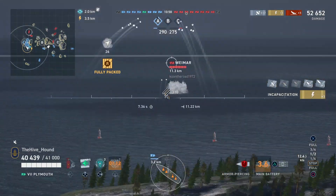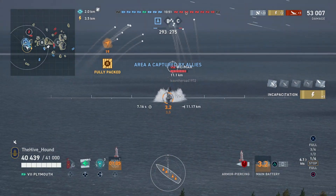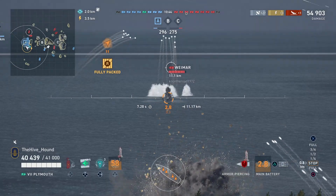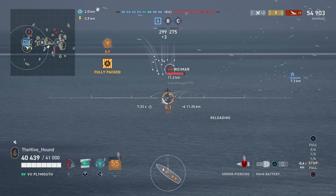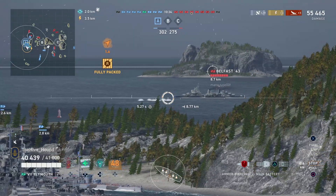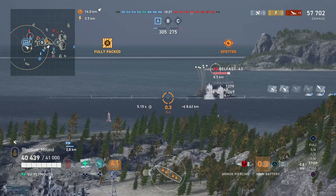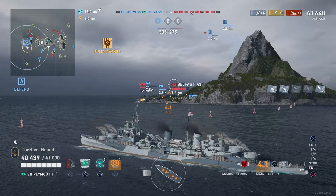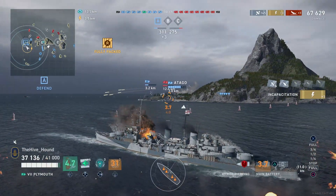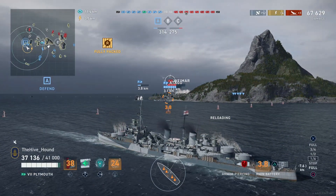At shorter ranges the shell arc is kind of low and the shell velocity is quite quick, which can make it difficult to fire over islands if your target's close to you. But if you're holding back, playing your support role and allowing your other ships to get shot at whilst you fire from safety — that's the ideal setup. You don't want to get spotted in it because it will take a lot of damage. We just chunked out a Belfast for quite a lot of damage really quickly.